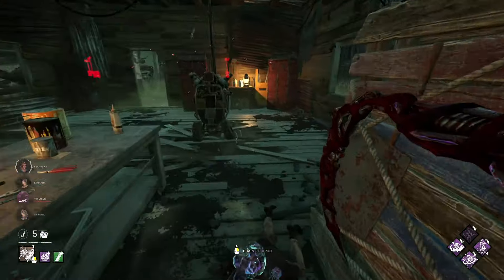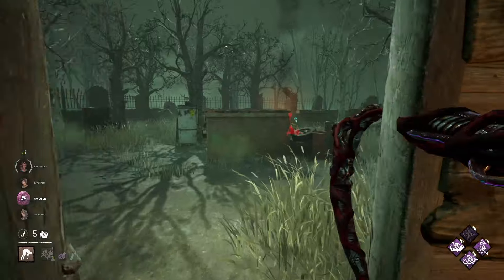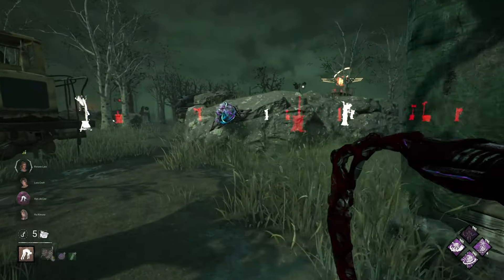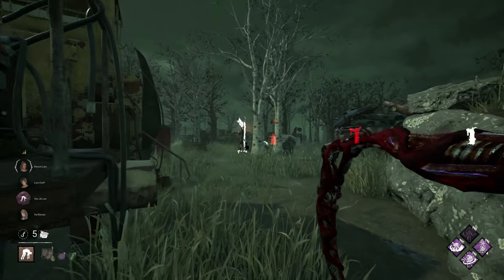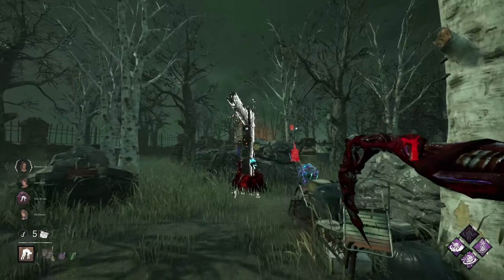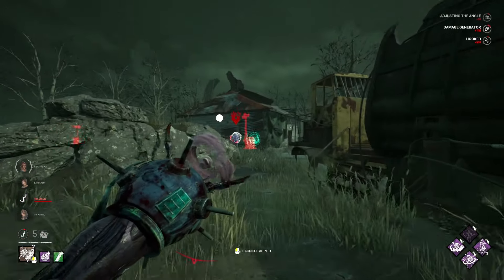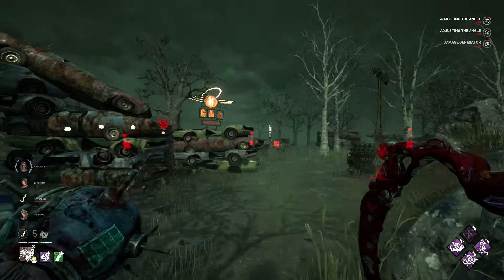We're already instantly on this survivor — crazy. I think we should be good to pick. Just doing that for safety. As you can see, this killer can get down very, very fast. If she had dropped that pallet, I would have stunned her.